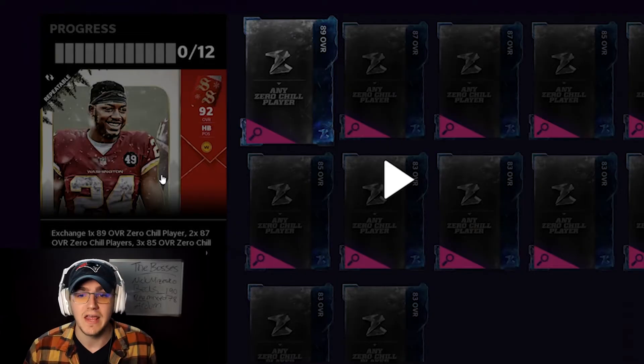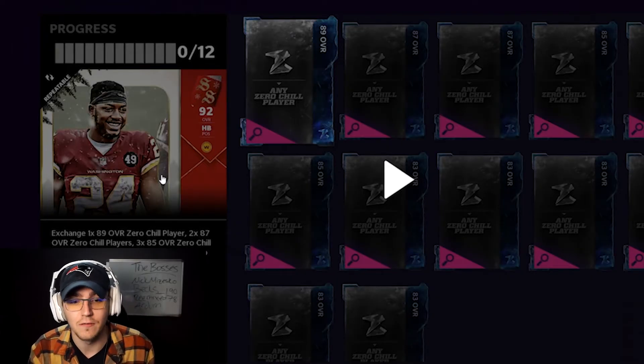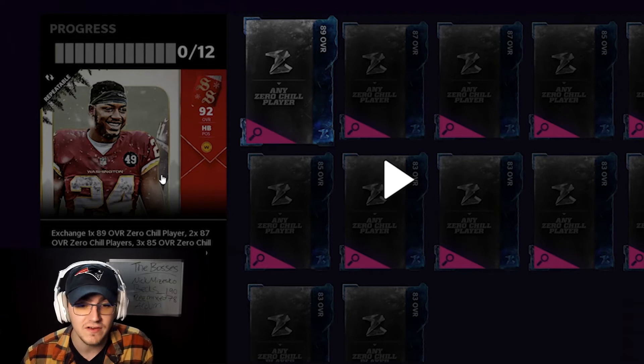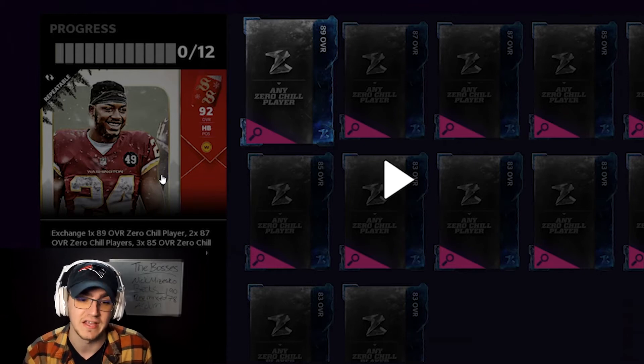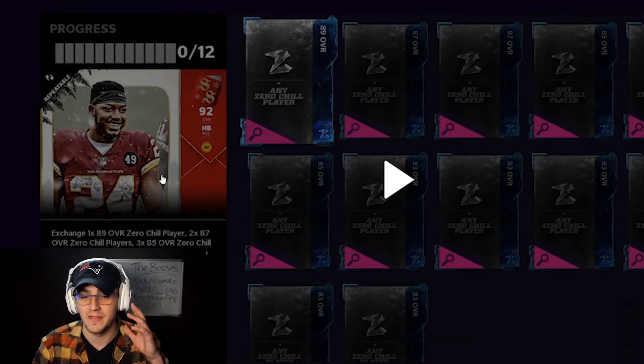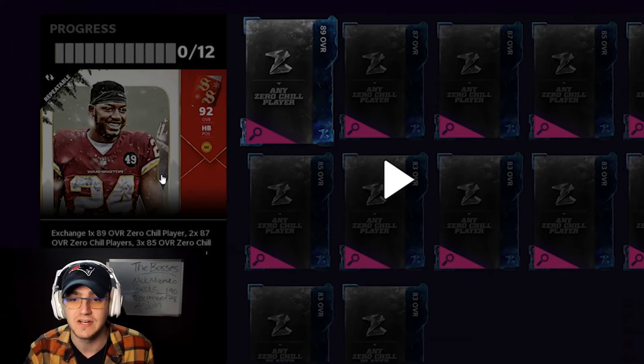Let's talk about getting one for free. You can do the sets: an 89 overall Zero Chill player, 2x 87, 3x 85, 6x 83 Zero Chill players turn into a 92 overall Stocking Stuffer Antonio Gibson and his power-up. That's obviously not the free way, but that's how the sets work — you're going to need Zero Chill players.